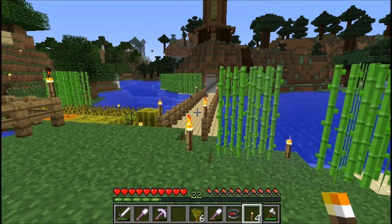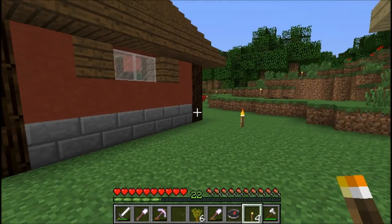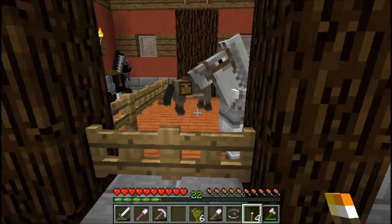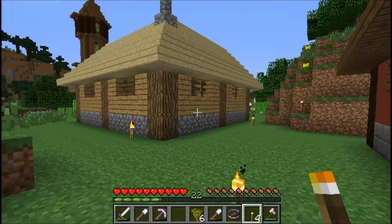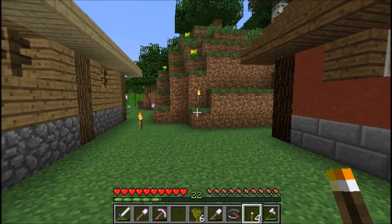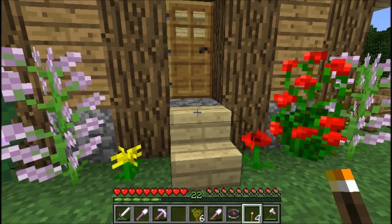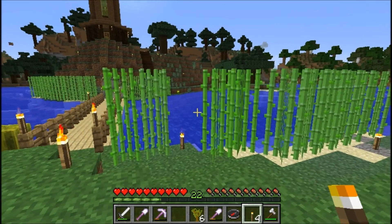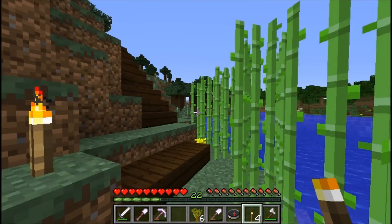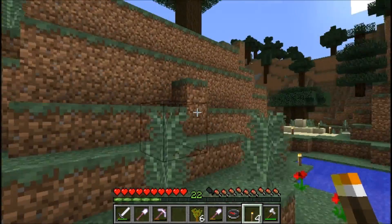Today I think we're going to make a tree farm, because I have gone a long ways and came back with the donkey — my donkey named Monke. So we've got a tree farm going. I actually went by and stopped by some of those dark oak forests and brought back some saplings, so now we have saplings. Yay!